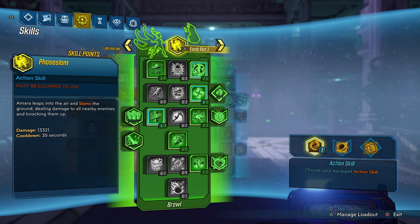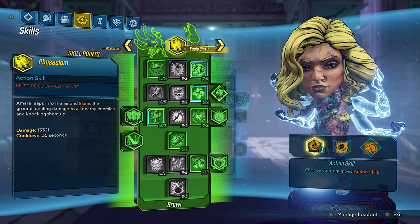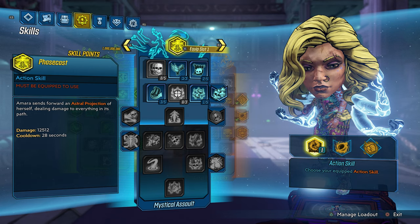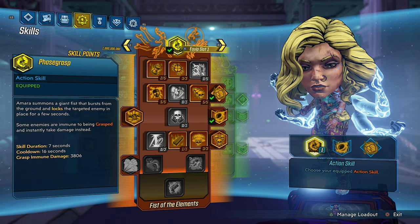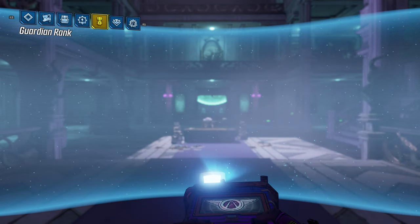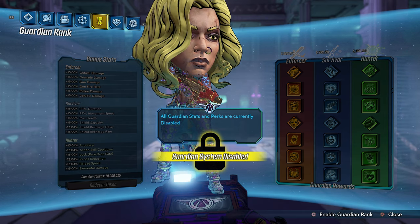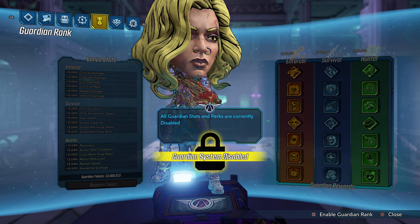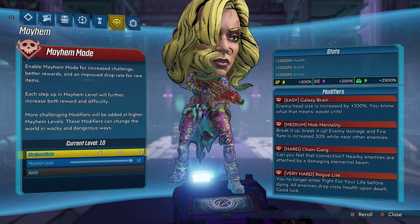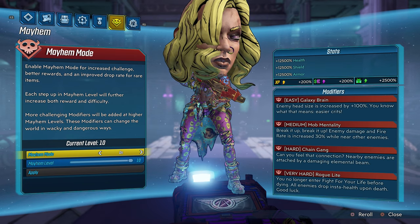This shield is a total hidden gem — it has so many special effects on its anointments. But before we dive deeper into the shield, I want to show you guys my skill tree. I'm playing with Amara today and I am speccing into passive abilities, but you guys should be speccing into your kill skills for the most fun. I have my guardian rank system disabled, but you should always enable your guardian rank. I am also playing on Mayhem 10, and our modifiers are Galaxy Brain, Mob Mentality, Chain Gang, and Rogue Lite.